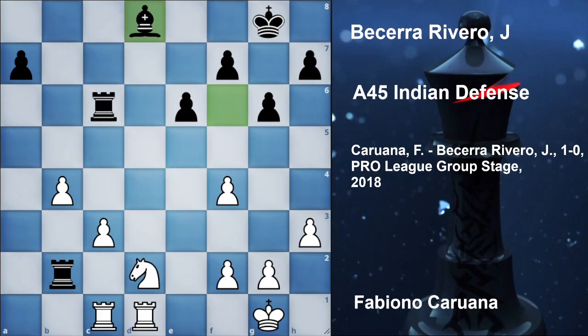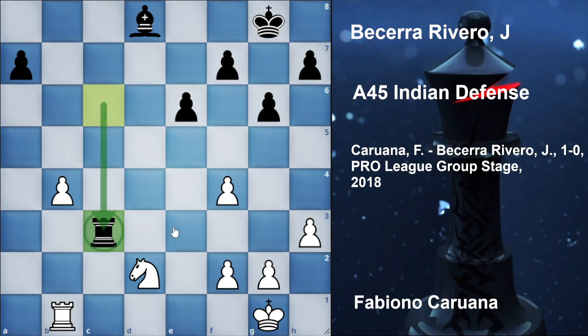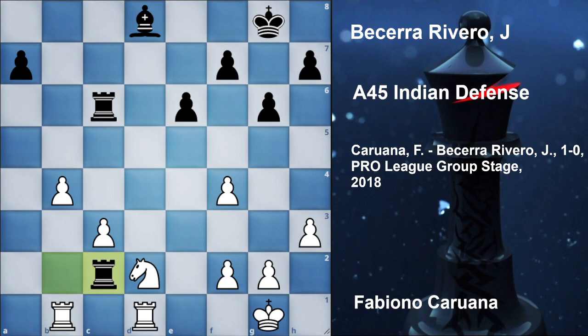So bishop d8 was played. Now rook b1 challenging the rook, and rook c2 was played by black. Instead it was better to go for rook into b1, rook into b1, and rook into c3 — taking one of the connected pawns. But black was still not going for this c3 pawn. So rook c2. Now c4, and white is saying he is not going to give away any pawns.